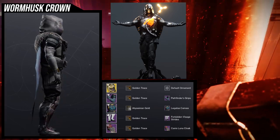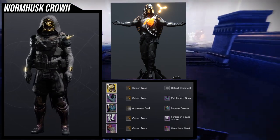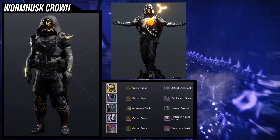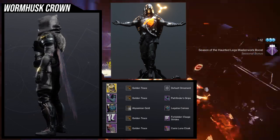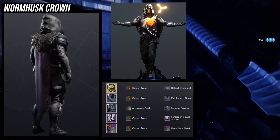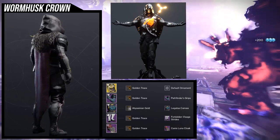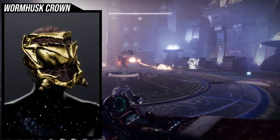As you guys can see from the picture of Higgs I should be showing you right now, his cloak is really cool because it's really just drowning the face and it's also on his shoulders itself, which is something I wish we had in the game. That's why I'm also using the Canis Luna cloak — that's the closest thing I found. With the Legatus Cures chest piece, I wanted to showcase some of the hose element, referencing the thing on his chest. Every piece is an inspiration of Higgs; it's not a one-to-one because it's really hard to do a one-to-one in Destiny 2.